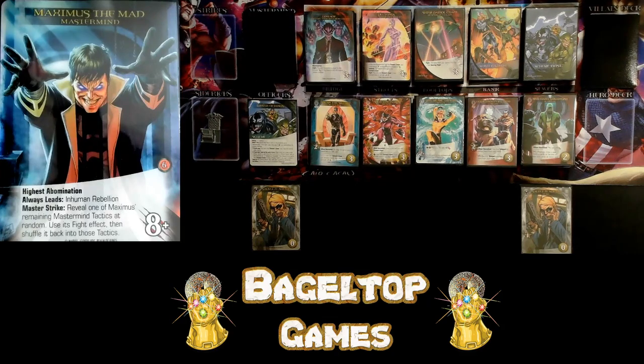Our mastermind today will be none other than Maximus the Mad, Brother of Black Bolt. First, we see the keyword Highest Abomination. Abomination is a returning keyword — it means a villain gets additional attack corresponding to the printed attack of the hero in the HQ directly below it. Realm of Kings adds some qualifiers. Highest Abomination doesn't take the attack from the hero below it; it takes the highest attack from all of the heroes in the HQ and adds it to this villain or mastermind.